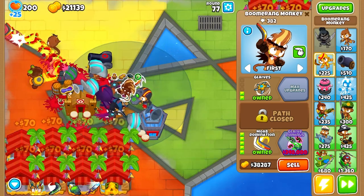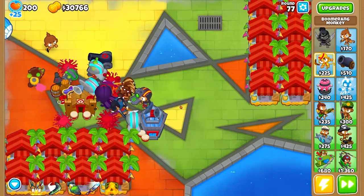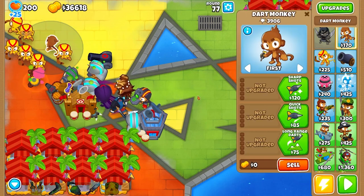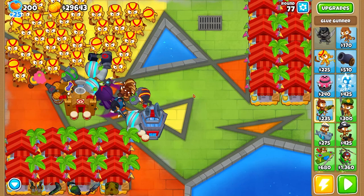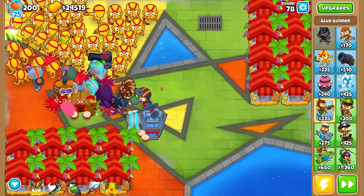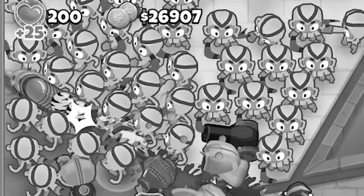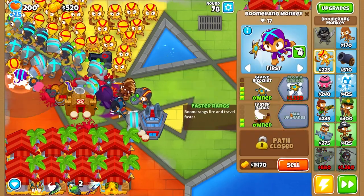Glaive Dominance costs 340,000 — honestly not as bad as I thought. Time to start placing as many boomerang monkeys down as I possibly can; they need the pops. Let me start making this the MOAB Glue so stuff just kind of stays up in that top area and gets erased. Stuff's not really appearing in that area anyway — it's about to be round 80 so the ZOMG is about to show up.